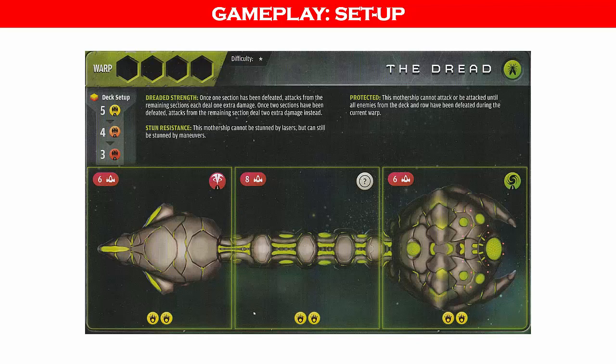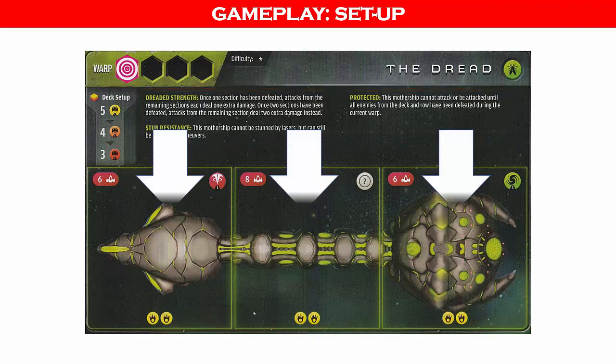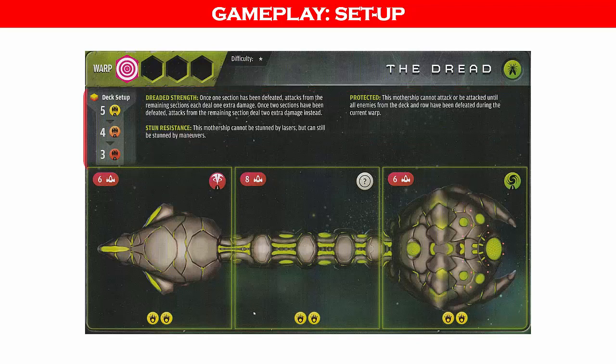Next, we select a mothership. For this playthrough, we will select the easiest mothership with a difficulty level of 1. We place the warp marker on the card and make sure to read the special instructions: this mothership cannot attack or be attacked until all enemies from the deck and row have been defeated during the current warp. When attacking the mothership, each of its three sections will need to be destroyed. The mothership card also indicates the composition of the enemy deck.